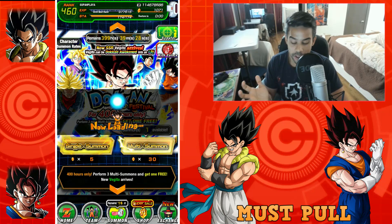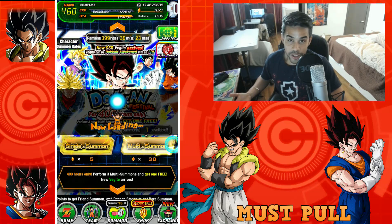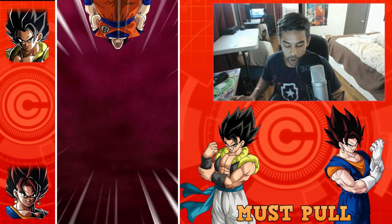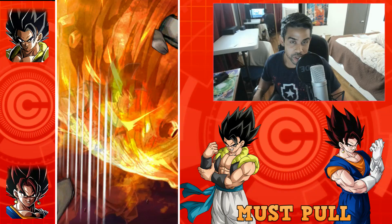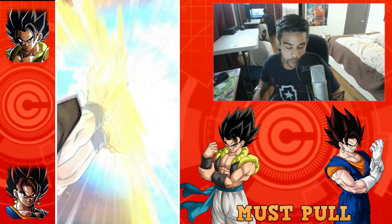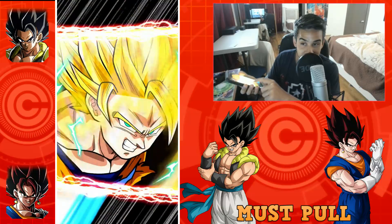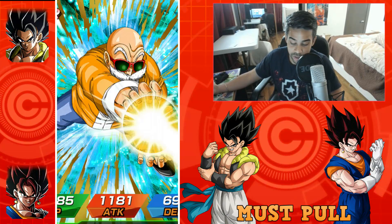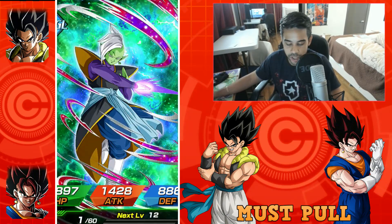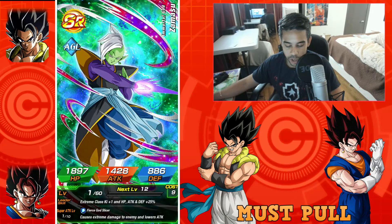Now we're going for Vegito. I actually like Vegito a little bit more than Gogeta and it is an LR Vegito. I feel like everybody probably saved all their stones for this summon. I can't even look — I got only one Super Saiyan, only Super Saiyan 2. Can I pull LR Vegito? Vegito tends to give me more love than Gogeta.